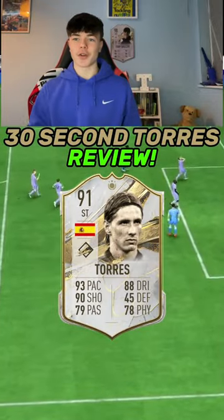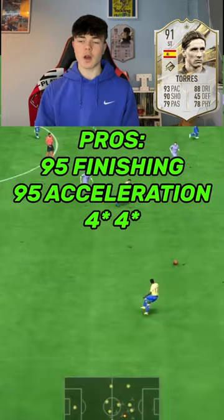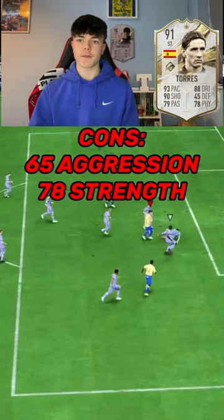30 second Fernando Torres review. This card comes in around 500k. Some pros: he's got 95 finishing, 95 acceleration, and four-star skills, four-star weak foot. However, some cons: he's got 65 aggression and 78 strength. He's also got a high/average body type, so he might feel quite clunky on the ball.